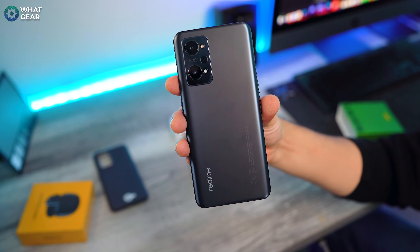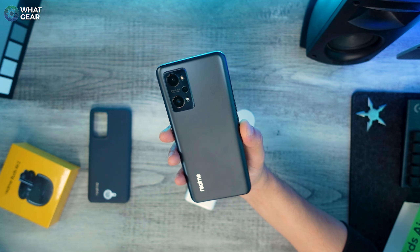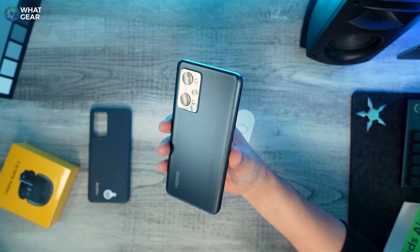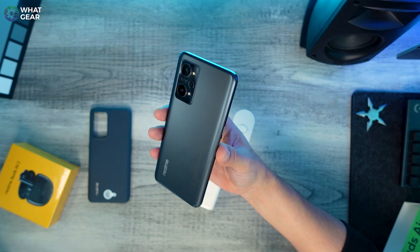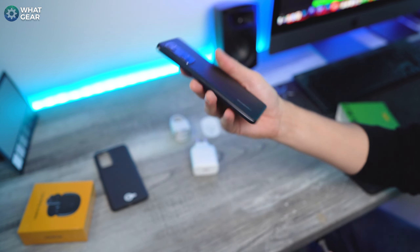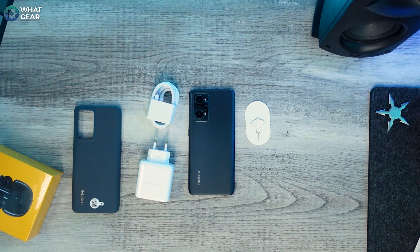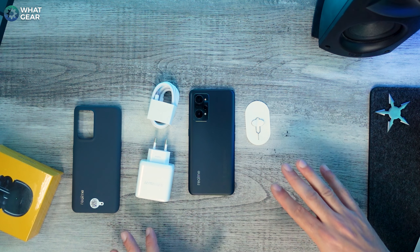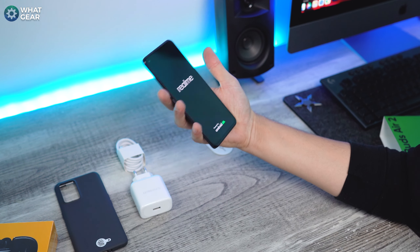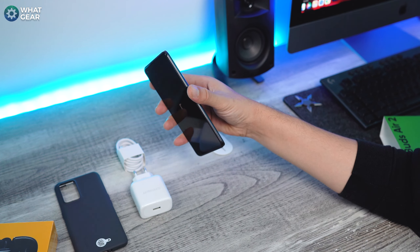The back of this device is what Realme calls an AG finish with seven nano multi-layers. It looks like a matte color, but when the light hits it, it has this subtle glow — a kind of aura about it — which is very stylish. There are two other colors, including a racing green which is pretty funky. In terms of weight it's around 189 grams, which is pretty light and thin.